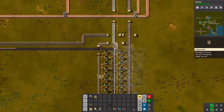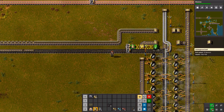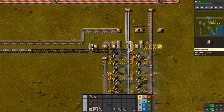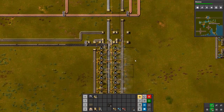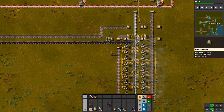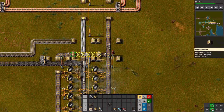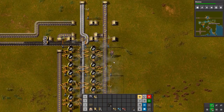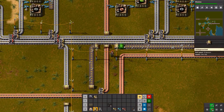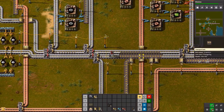I think we'll siphon some coal off here. So that's coal coming that way. I was worried we were getting our steel onto here, but we're not. Then we need iron plate. We're going to need more underground belts — let's grab some iron plate so we can make some.